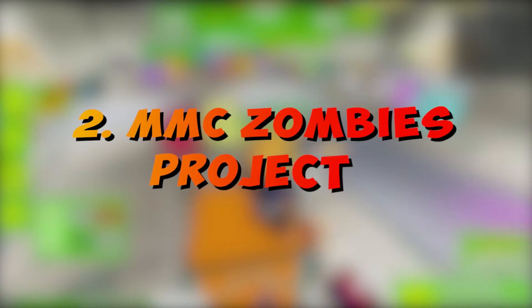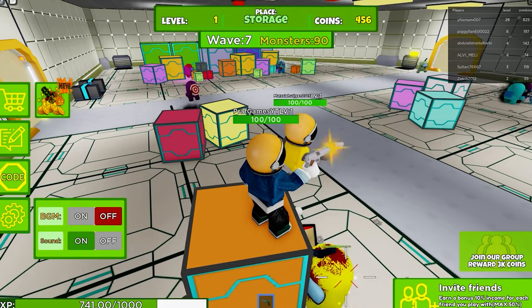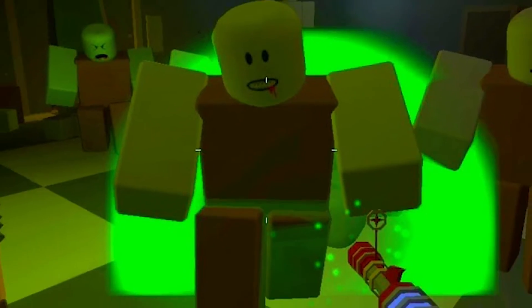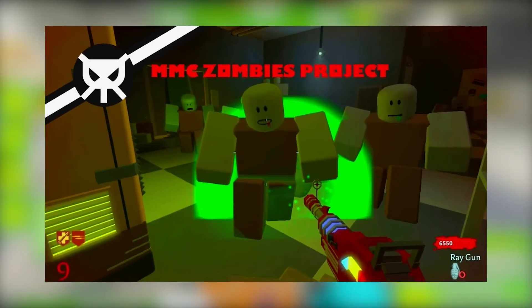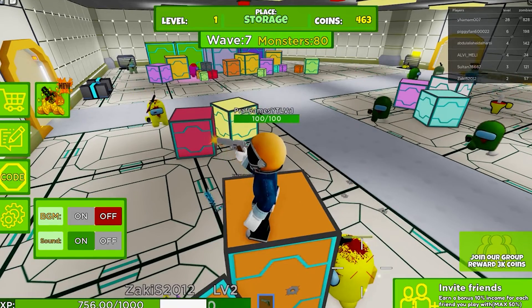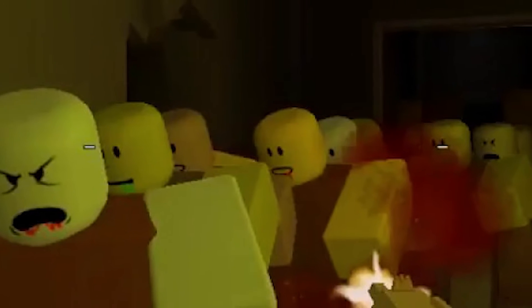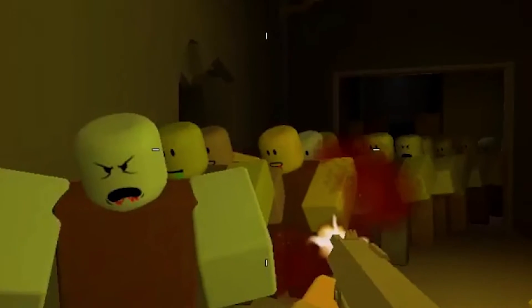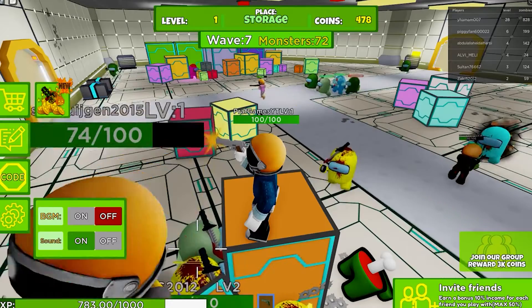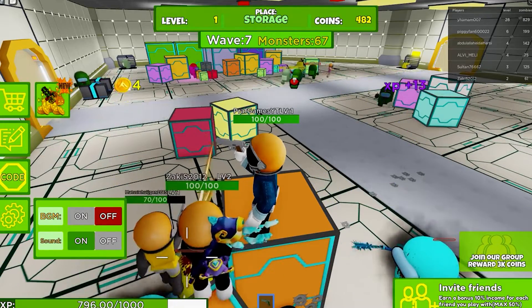Number 2: MMC Zombies Project. With troops of zombies assaulting you, MMC Zombies Project is a top-regarded zombie game that clearly draws influence from Call of Duty World at War Zombies. You can design barriers, purchase famous guns such as the M1 Garand, and expand your equipment. The map looks like a typical Call of Duty Zombies map, so if you've played it previously, it'll bring back some great memories.